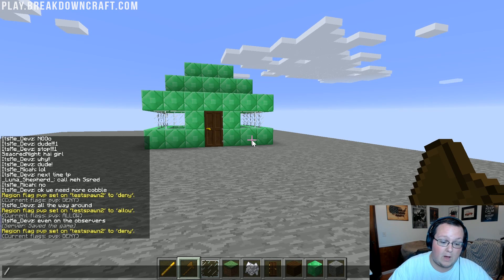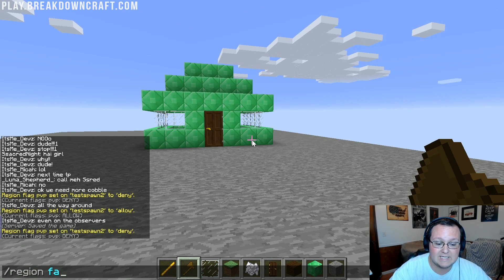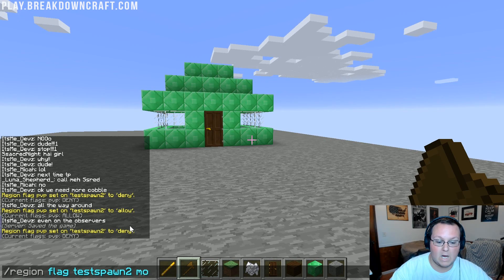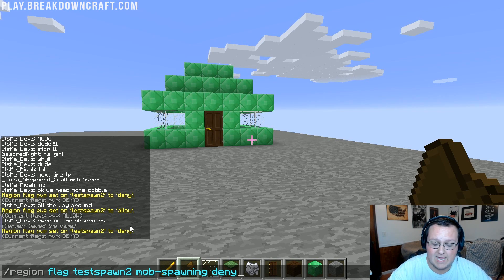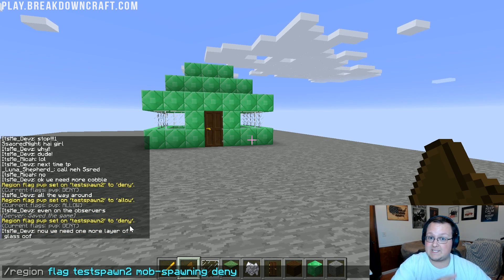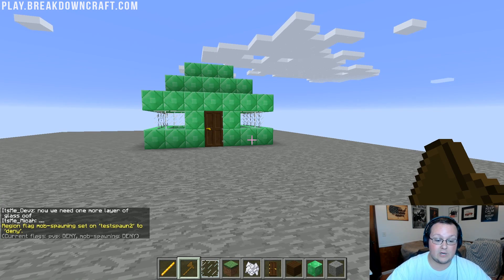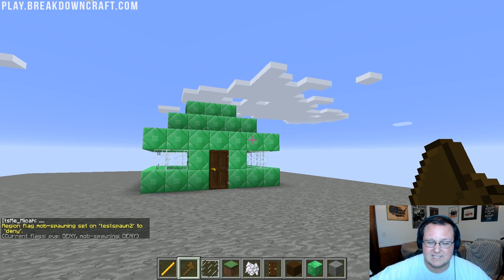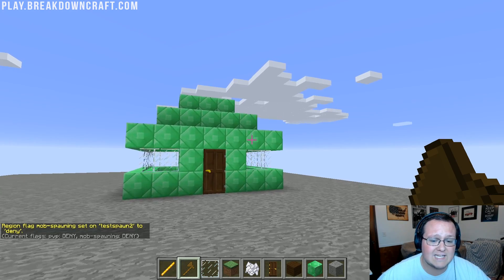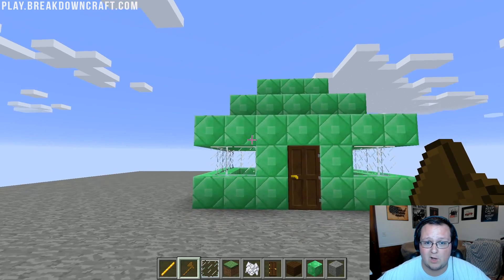Now let's stop mobs from spawning. Do the same thing: slash region space flag, then the name of your region — test spawn 2 — then mob-spawning space deny. Hit enter and boom — mob spawning is now not allowed in this region. There are tons of WorldGuard flags, maybe even over 100, that you can use. I'd recommend checking them out in the description down below. That is how you protect your spawn with WorldGuard.